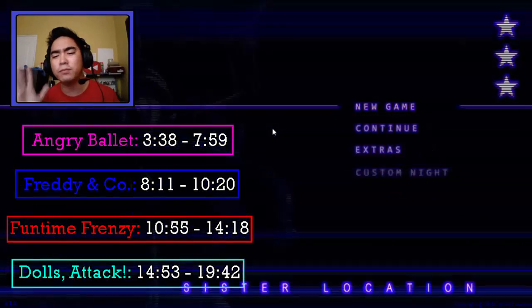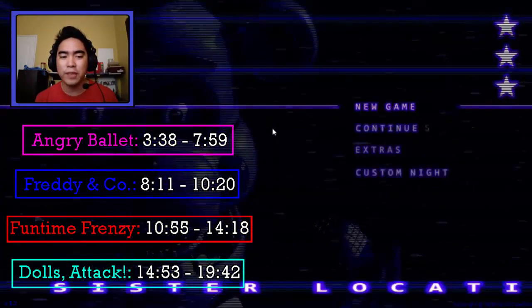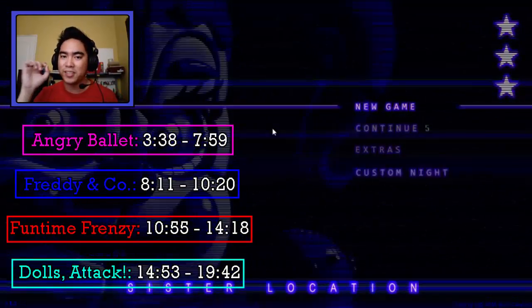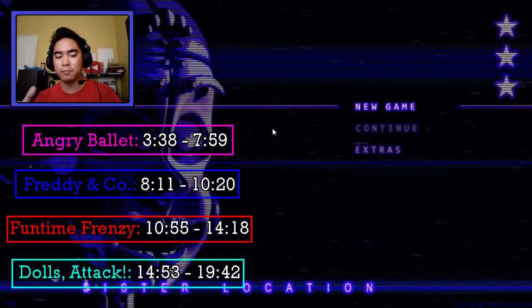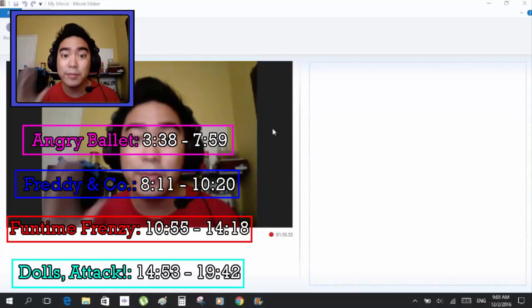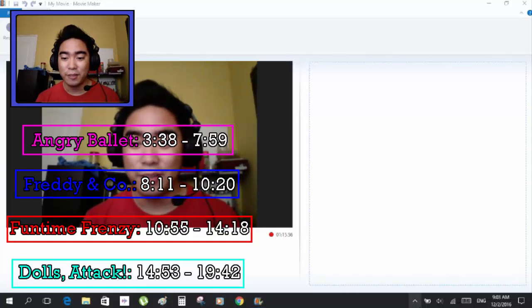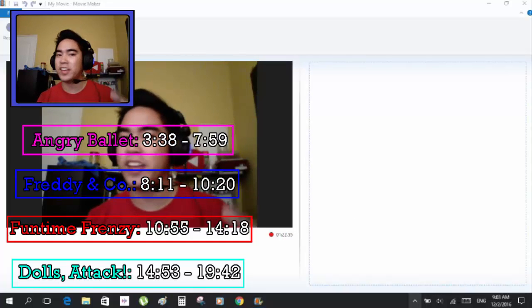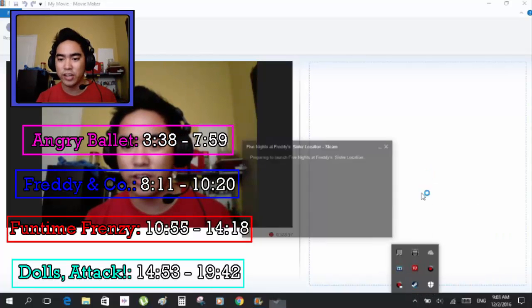Before I start, I found something. Before, without Custom Night — just Sister Location — when you press escape, there's a prompt asking if you want to exit the game: yes or no. But now if you press escape, it exits immediately. I think that is something to be aware of, because it means players who get scared can just press escape and it exits without pressing Y.